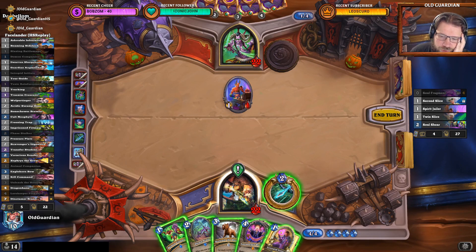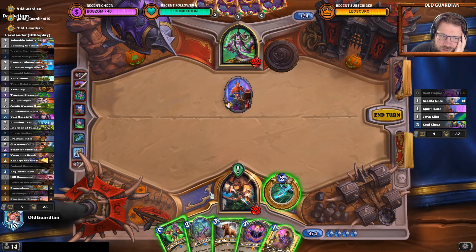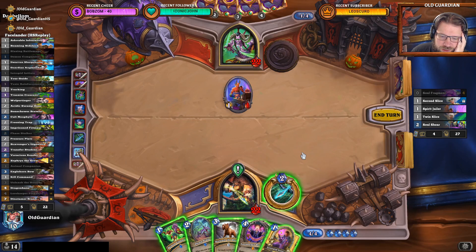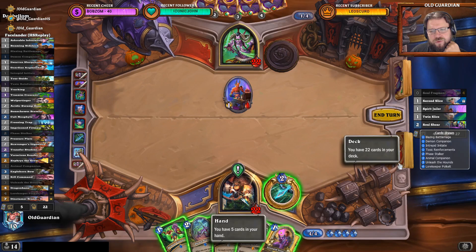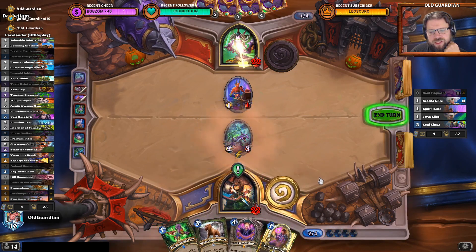If I play Polkelt now, I draw Bran for five. I have to play Polkelt next turn, so I draw Dragon Bane for... no, I will draw Bran for five and Dragon Bane for six. But I don't get to Hero Power. So I will play Polkelt on six to get Bran for seven.